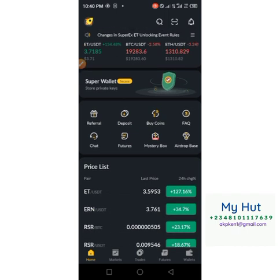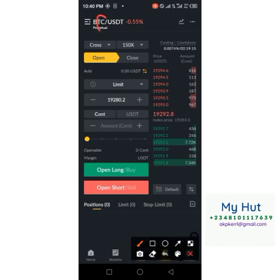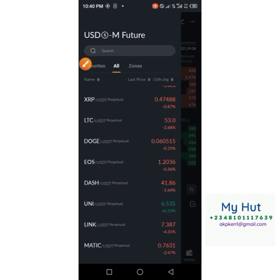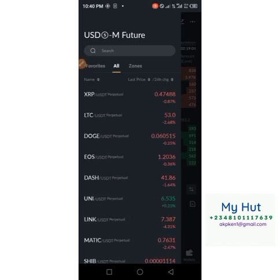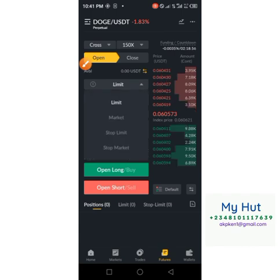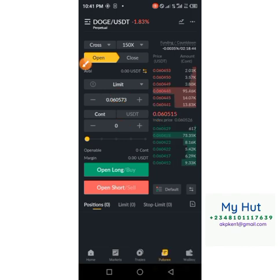If you want to convert your token, come over to the futures section on the platform. It doesn't have to be ET that you trade. Click on this button and you'll come over to futures. You can click on the list and see other coins trading on the exchange. Suppose you want to trade DOGE — you just click on it, select your limit, the current market price pops up, and you put the amount of USDT you want to use.